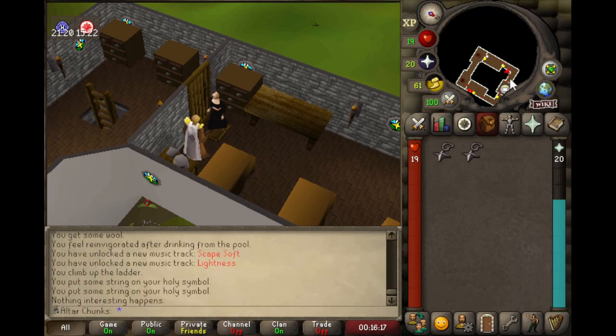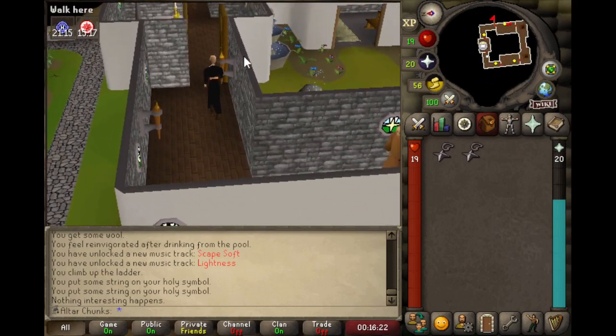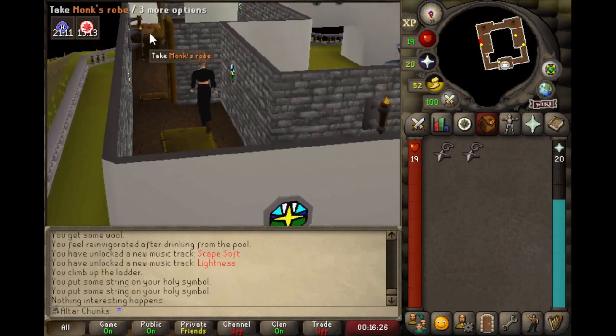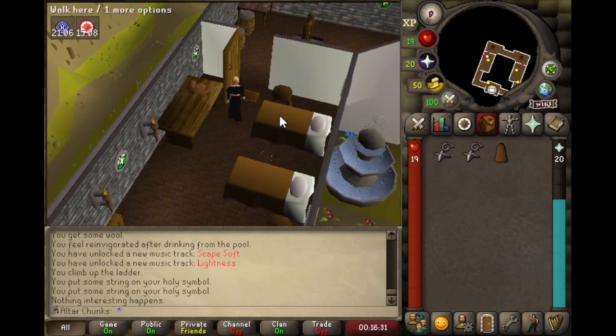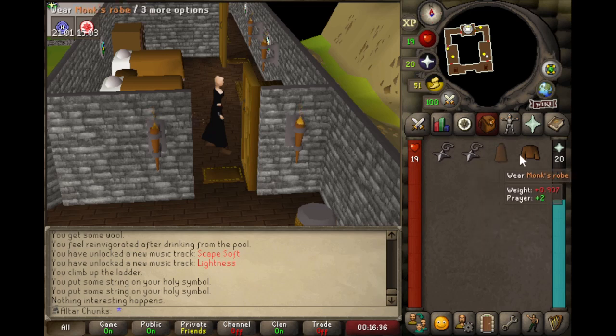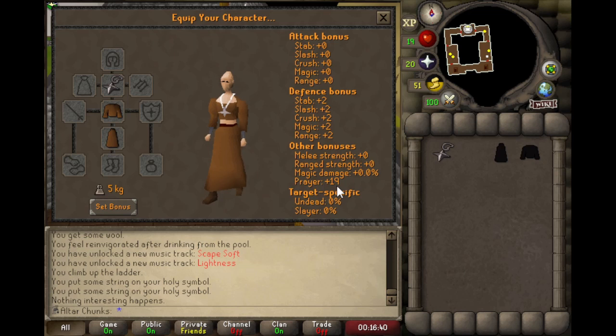With that out of the way, let's grab our monk robes — and I think that's going to be it for episode two. With this many prayer levels and this huge bonus to our prayer points, I think on the next episode we can finally start doing some quests. I'd love to get Restless Ghost, Druidic Ritual, and probably Rune Mysteries out of the way, so that's definitely going to be the plan. Oh, a plus 19 — yeah, that is going to make such a huge difference even when I actually get my overhead prayers. Next time we'll just start taking care of some quests.